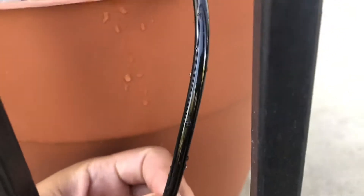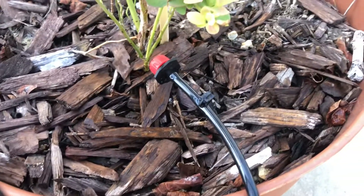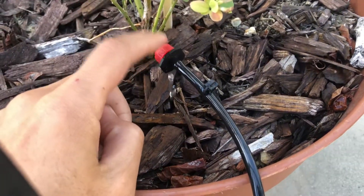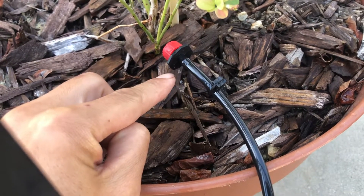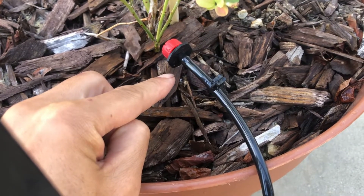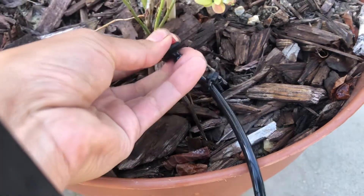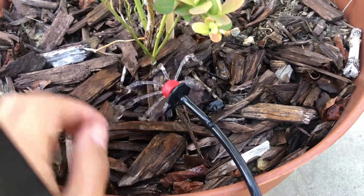You get 50 feet of the 1/4 inch tubing as well, and at the end you put one of these drippers. These are adjustable — if you turn it, you can increase the water flow. Right now it's at the very low setting; if I twist it, the water flow increases.